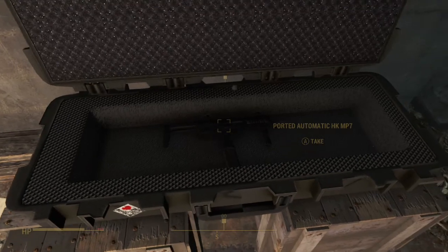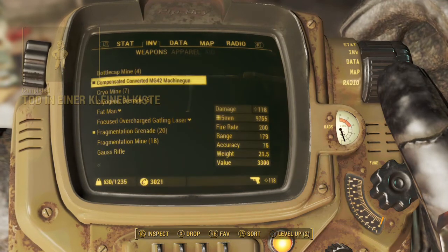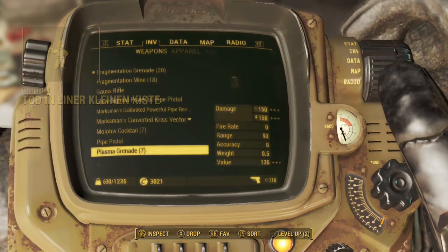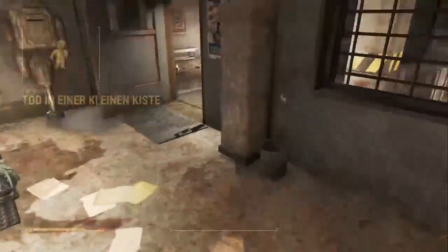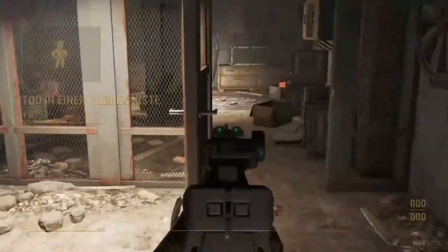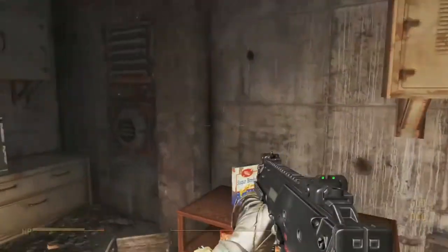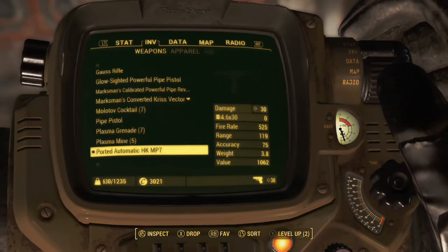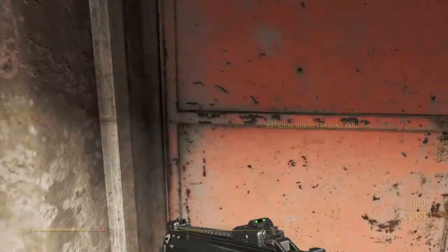And there it is — Port Automatic HK MP7. Nice. We do complete the quest, and these also do spawn now after you complete this quest, from what I understand reading the mod description — I could be wrong, but that's just what I get. Oh, this looks nice. It looks just like the one from Modern Warfare 3. What kind of ammo does it take? 4.6x30 — I don't have any. Let me get some and then we'll shoot this thing.